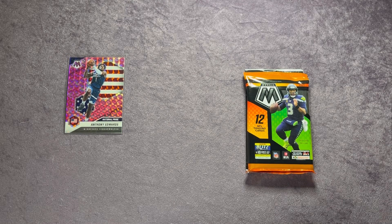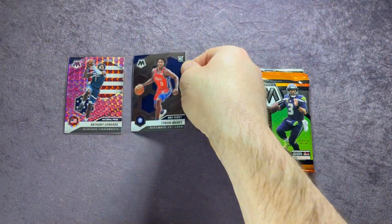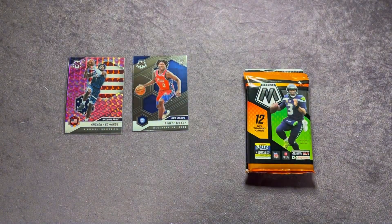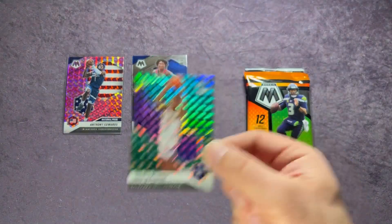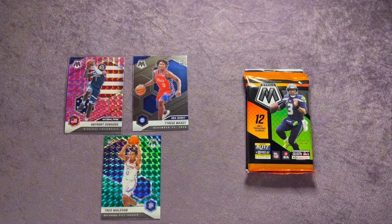The LeBron is nice, the NBA Debut Maxey — I'll go back and sleeve up some of these. A few nice ones: LeBron James Will to Win and the green rookie Maladon.